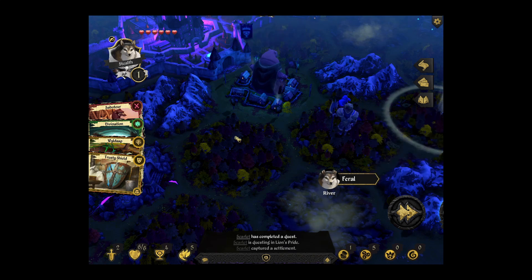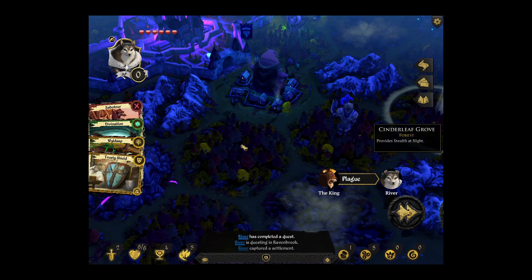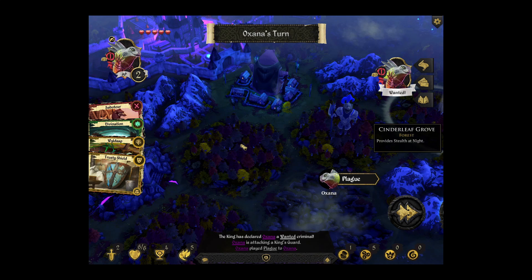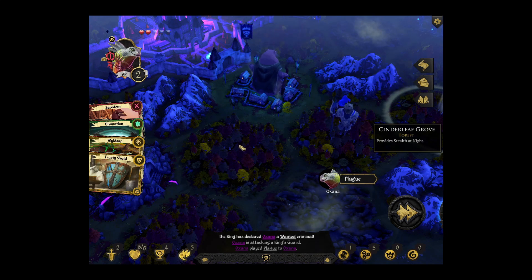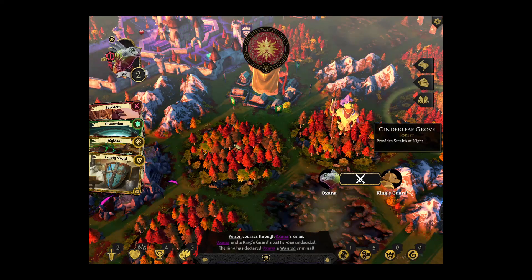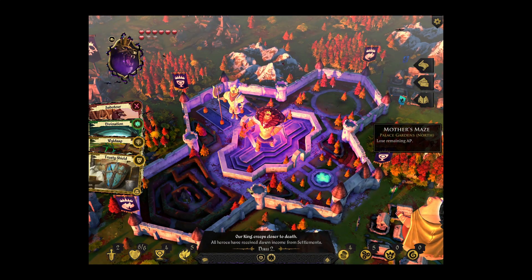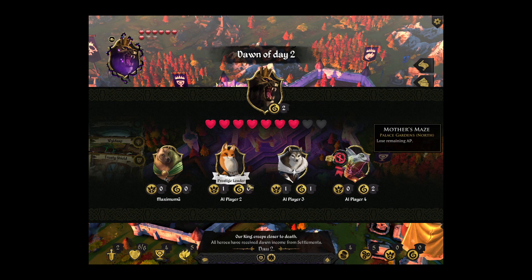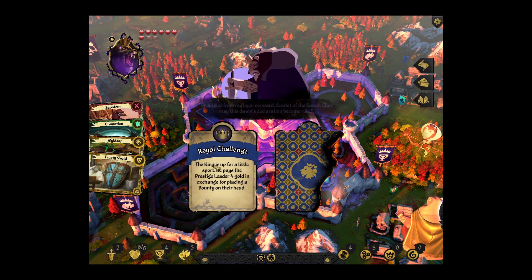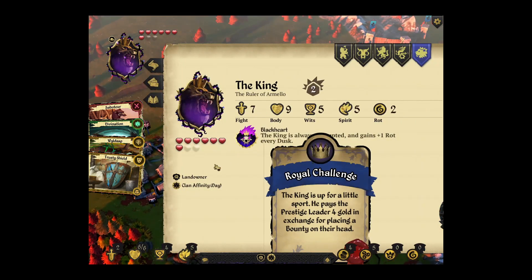Later on in the game, once you've got the items, I would have ended my turn in the forest to get the plus three magic. But normally you want to do that later because you need to get gold initially to get defensive items. Once you've got defensive items, then you don't really need to worry. Especially with characters with low fight, you want items that give shields. Tower shield is good — anything that gives shields. Anything that gives swords is not really that useful.